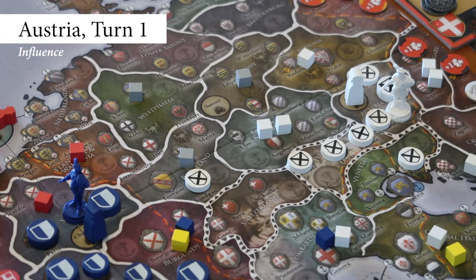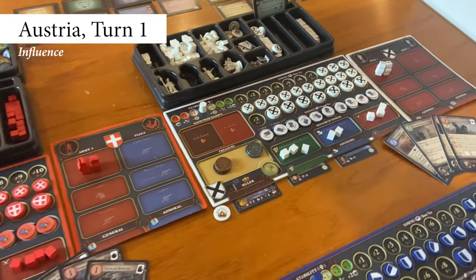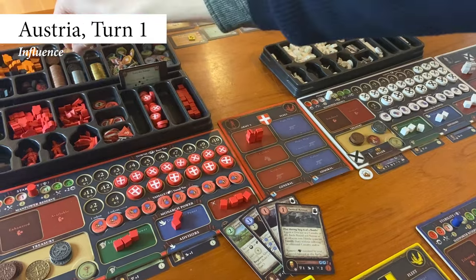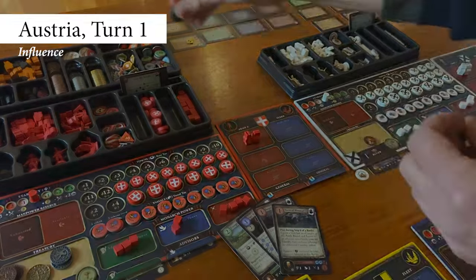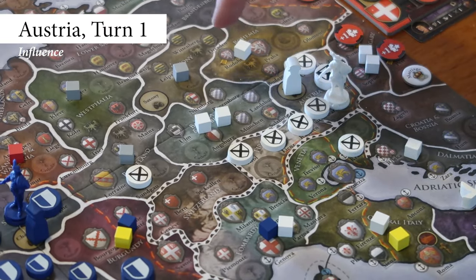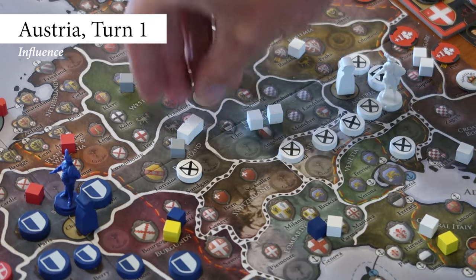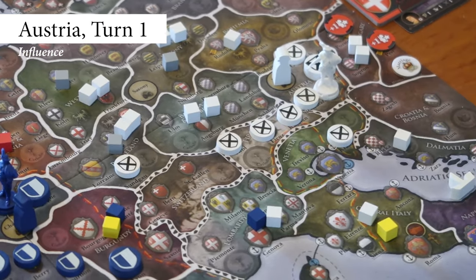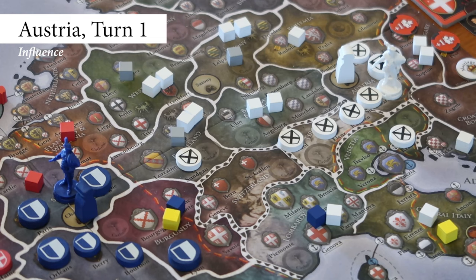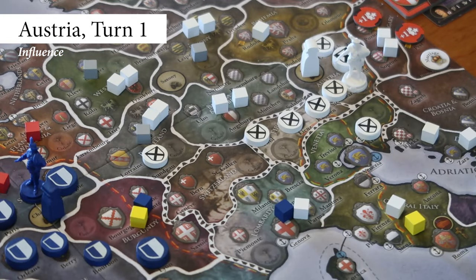Austria is next. They decide to go for a more peaceful approach initially, and take an influence action to gain favor among their neighbors. They spend one diplomatic power to place the first influence cube, and then take a loan — a minor action giving them five extra ducats and an interest token — in order to pay 18 ducats to place six more influence this turn. Influence can be placed anywhere on the map adjacent to your own towns or to influence already in place prior to your turn. A maximum of two influence cubes can be placed in the same area, and each area can hold a maximum of five influence cubes in total. They place two influence in Rhineland, two in Saxony, two in Westphalia, and one in Dalmatia. The gray influence cubes in Saxony, Westphalia, and Rhineland also count as Austrian influence, since they are the emperor. This completes their mission Secure Electors, earning them one prestige, and they choose to gain acclaim in Bohemia as the mission's effect.